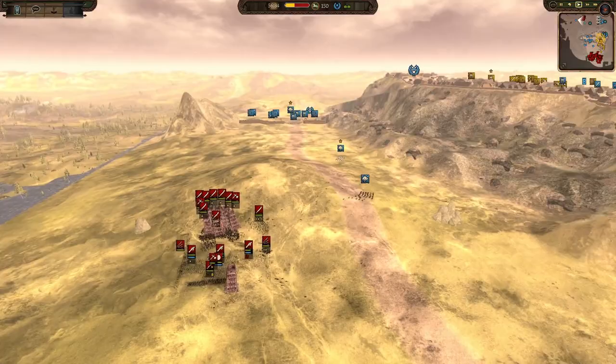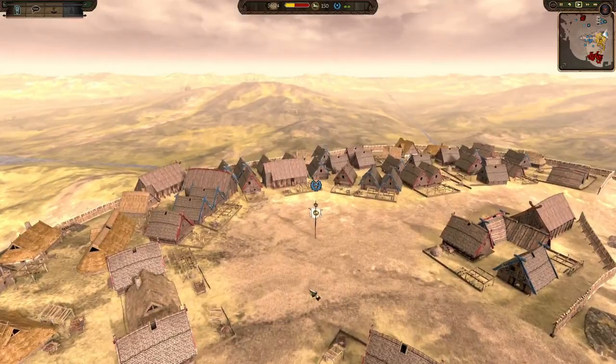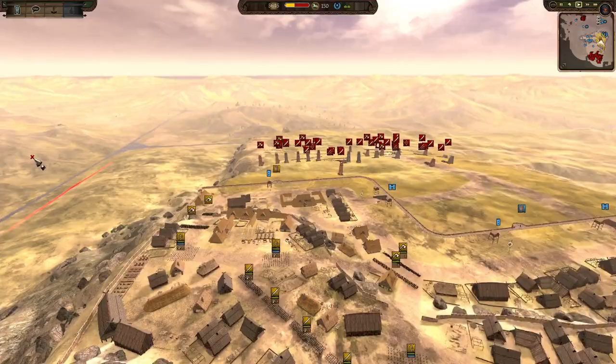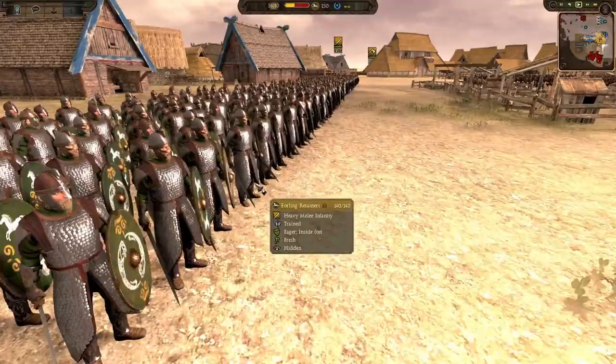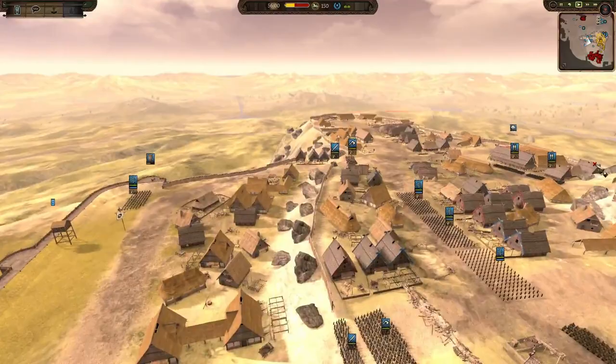I remember when the cap point used to be over here, but they seem to have moved it back to its old spot. Or is this the new spot? I can't remember - it's been so long ago, it could have been vice versa. But we have a classic 3v3 here: three Rohan armies against three Isengard armies. Feels like a while since we've seen a Rohan-Isengard matchup, so it's good to have them back in action.